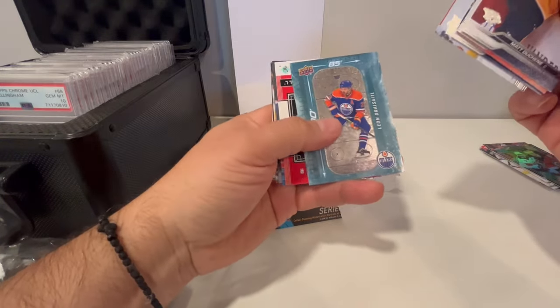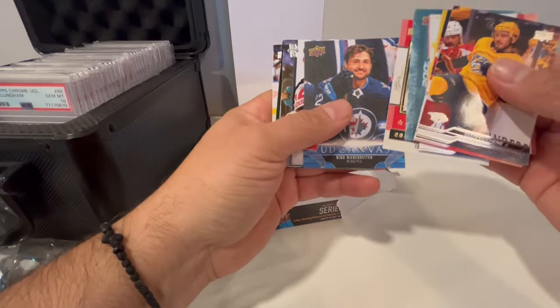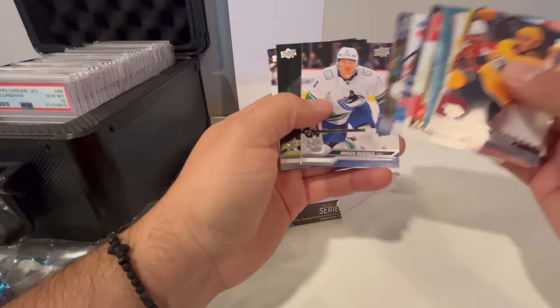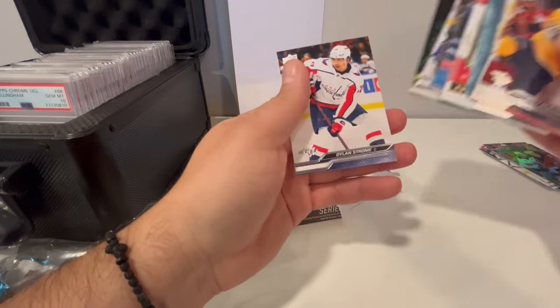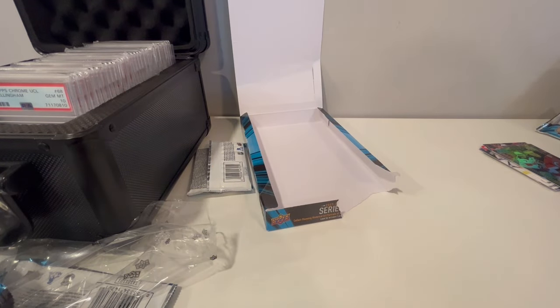Lindros — that's a nice card. Seth Jones, Nino Niederreiter — he has canvas. And that's about it. Thanks for tuning in. We'll pick up some more boxes of these if I can find them, and we'll go from there — thanks for tuning in.